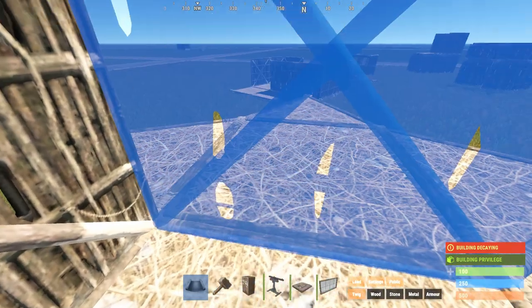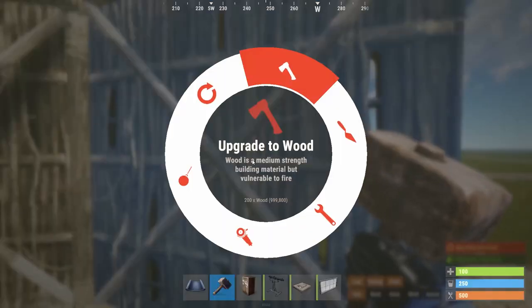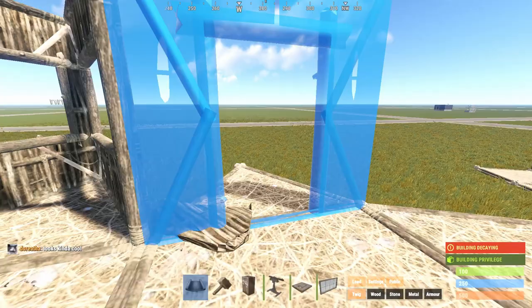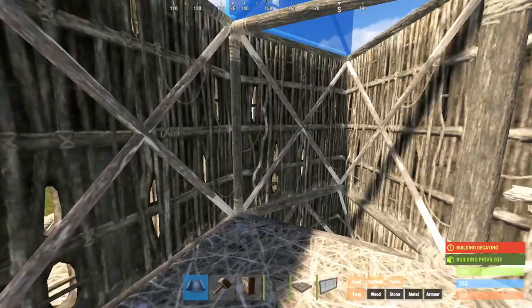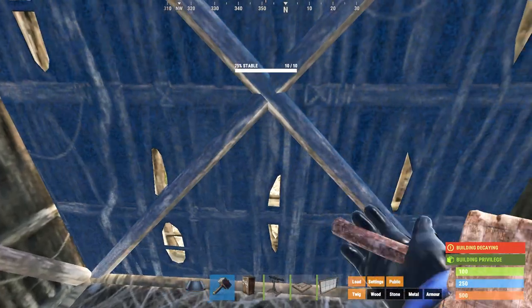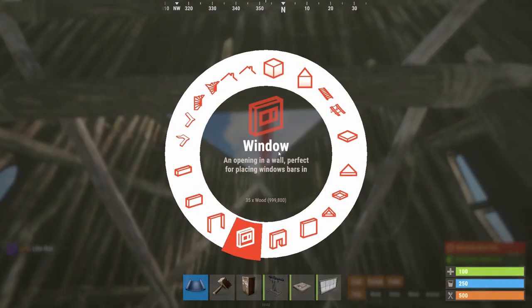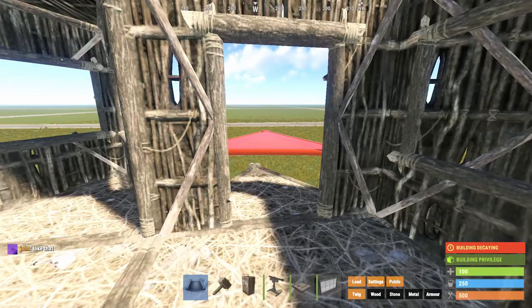This is going to be where we enter from. Up here, maybe this is where you want your entry point. You can put a window here and a window here, put doors here — that's our entry point. Just to keep things simple. Maybe on top of the honeycomb you want to put something, especially since we put our tool cupboard right here. Let's put a window in here too, just so people think it's just generic tool cupboard territory. So now this is our basic base — this is going to be where our entryway is.